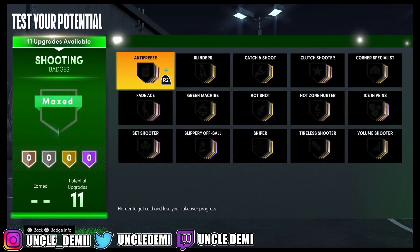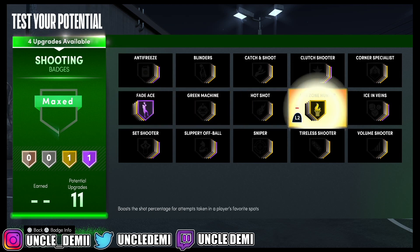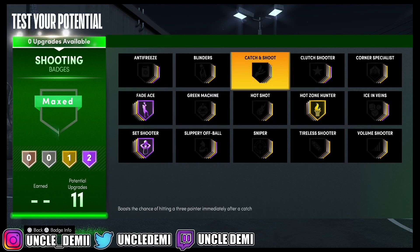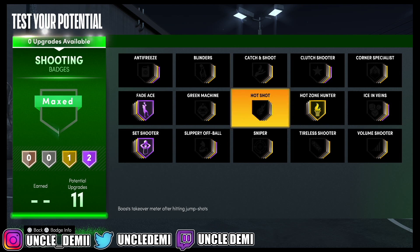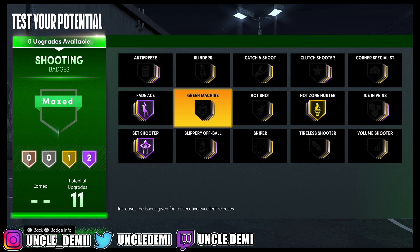And then here I'm going to go with Fade Ace — that's huge. Hot Zone Hunter, and then we're going to go with Set Shooter, which increases your rating when taking your time before shooting. So when you catch the ball in triple threat, this is a really good face-up center badge. You could go Catch and Shoot if you wanted, but you're better off with this — receiving the pass, being in triple threat before you go into your turn around or posting up. It's really really good.